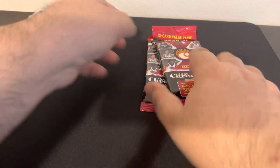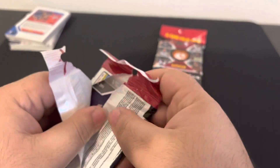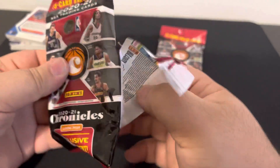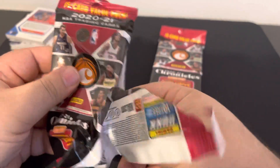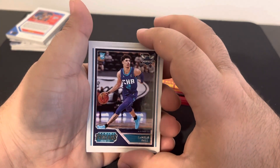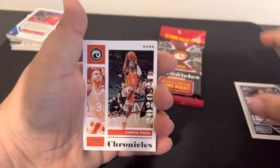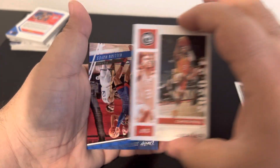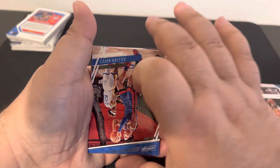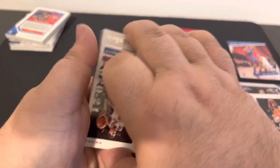I could tell you what I think. All right, last two packs, guys. These packs were kind of expensive — I don't know how much they usually go for, but Walmart is charging eight bucks a pack. Look who we get first try — rookie! Oh, Chris Paul, Suns! Yeah, he's been on the Suns a couple years ago.